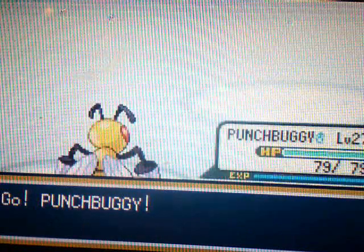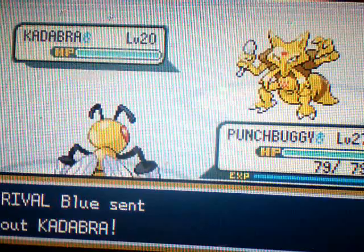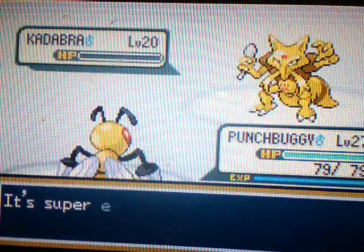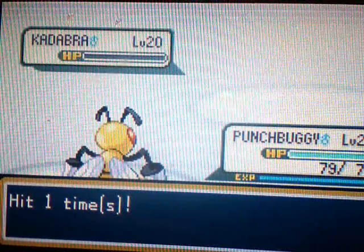Next up is Kadabra. I guess I'll go to Punch Buggy here. Bug is super effective against Psychic, so I can do that. Cool. Punch Buggy is going to use Twin Needle, because Twin Needle is actually a Bug-type move if you guys didn't know. I thought it was Poison, but no, it's Bug. Yay, I killed it in one hit! Kadabra goes down.